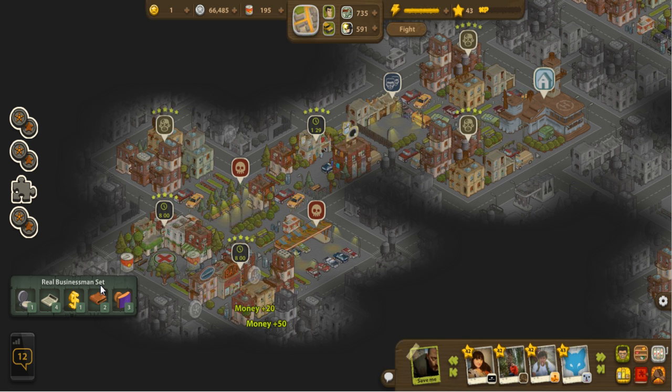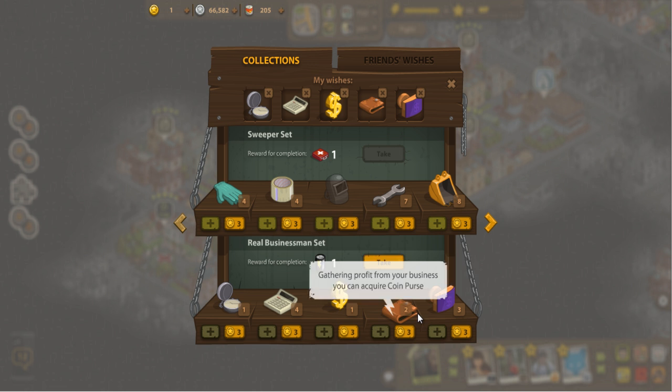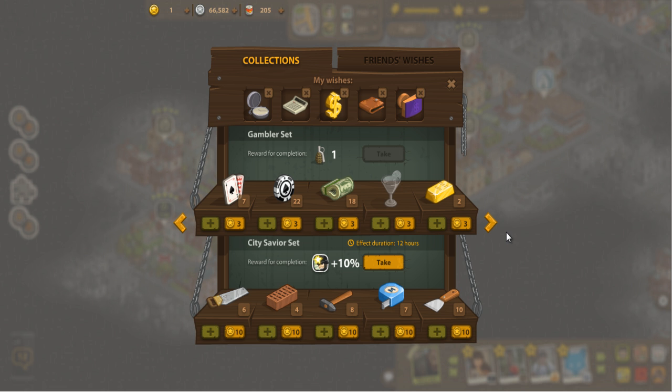This is a collectible item right here — you'll see this nice collection pop up. I can take that and it opens the collection window. These are things I collect from taking items from these businesses. The sweeper set is from a different thing. This one is from killing certain types of zombies. The gladiator set is from killing other players in the PVP arena. The gambler set comes from gambling, obviously.